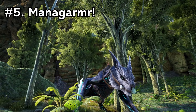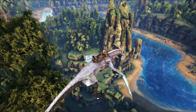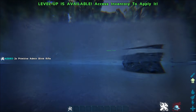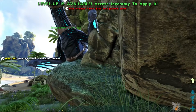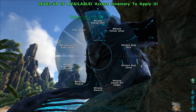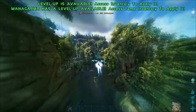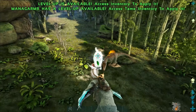Now guys coming in at number 5 we have the Managarmr. There are quite a few extinction creatures on this list. In my opinion the Managarmr definitely takes the cake as one of the best traveling creatures. The reason he is number 5 is because I feel like flyers in general are slightly better — they don't have to constantly rest like the Managarmr does. He's obviously got his ability to do the little hop attack as well as the dive bomb attack.